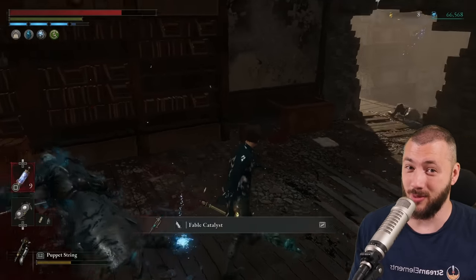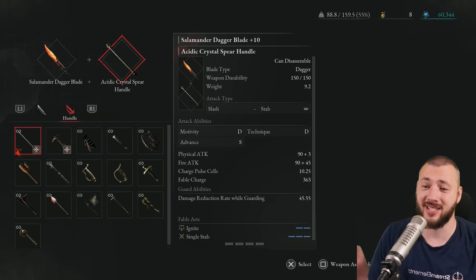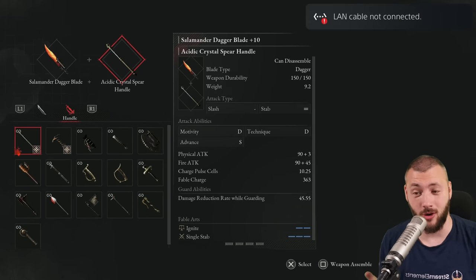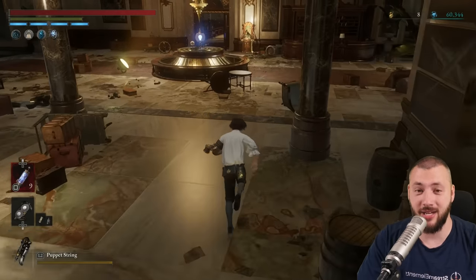Timestamps in the description below. For the Ergo farm setup, from a weapon perspective I'm using the Salamander Dagger together with the Acidic Crystal Spear Handle, which you get exactly before the first farm. We're going to be fighting Carcass opponents and that just burns them to pieces. That said, you could use any weapon.